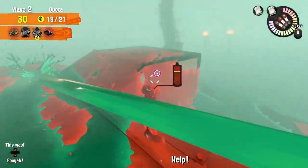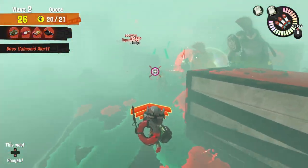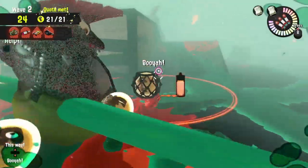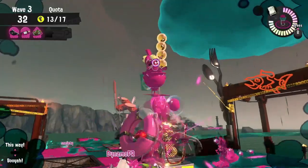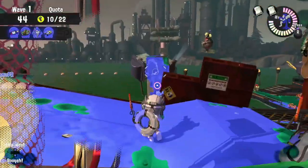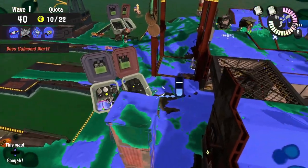If the stage is being very unfair and starts throwing nothing but priority targets like Big Shots, Flyfish, and Stingers, you'll have to look to see where your Snatchers are spawning and how you can use them to your advantage. Let them bring the eggs to you, and if there's some eggs right there off the side of the boat and the area happens to be clear, get down there, toss those eggs, and then run that last one up yourself.